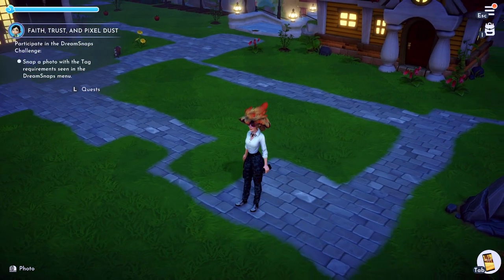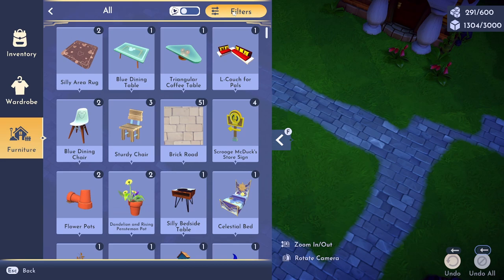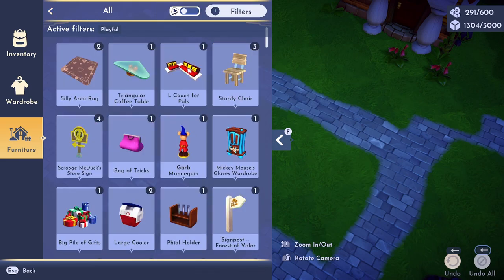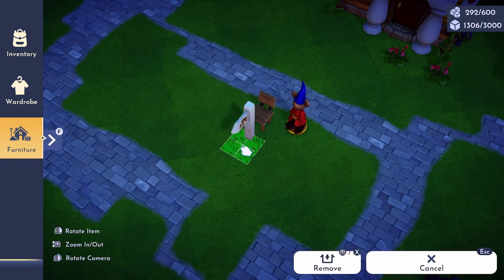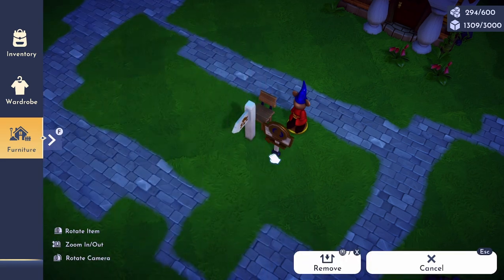Let's go to our Furniture tab — press F, then go to All, then Filters, scroll down, and press Playful. Press the arrow to the left, and then place any 5 of these items. Try to place them together so it's easier to take a selfie with all of them. I've placed 5 Playful items.